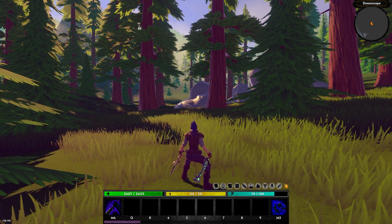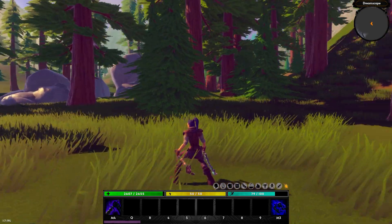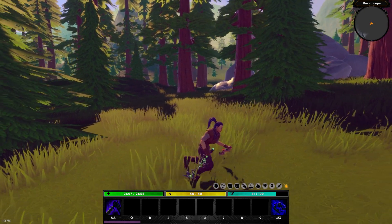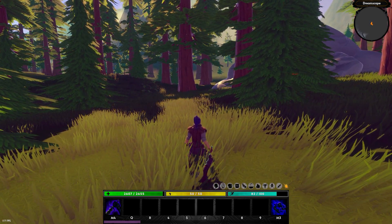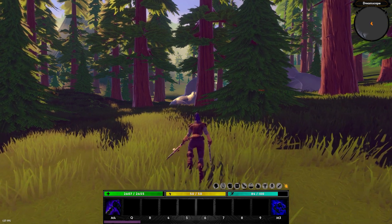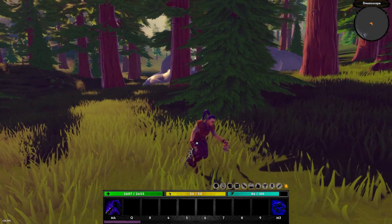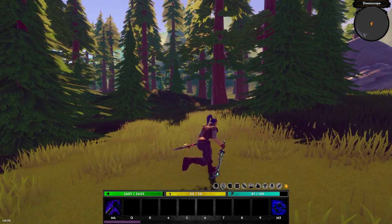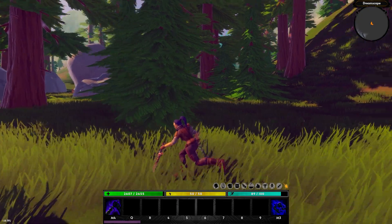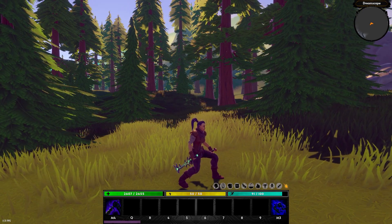A quick note before getting started: in the video you can see that I am no longer in the RPG Builder demo scene. I'm instead using the Dreamscape mountain pack because it looks a lot better, and I really want to start giving a much better look to RPG Builder in general, because some people may not know that they can completely customize their world. I'm also using our upcoming stylized character pack, which I know a lot of people are waiting for — it's going to come out this month. We are just polishing it a bit more and finishing some armor sets. In this case I'm also using our own weapon packs, but those ones are already available on the store.